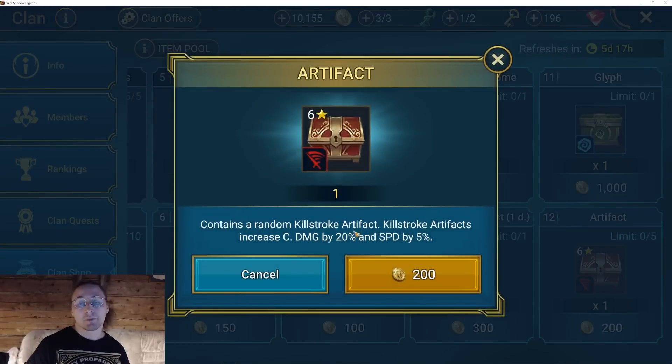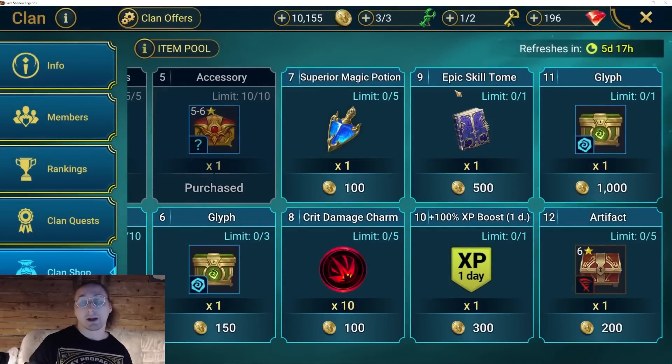I am not buying the Killstroke set artifacts — I can talk about that in another video — but the short version is that Cruel set is actually much better than Killstroke. Of course if you're a newer player you might not have a lot of Cruel, so it might be worth going for Killstroke. But even for champions that scale from defense or HP, Ruel 2-piece set is actually better than Killstroke because defense ignore is such a big deal. I even have a separate video explaining that mechanic.